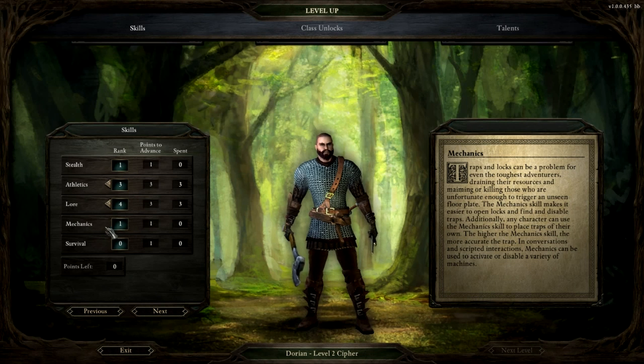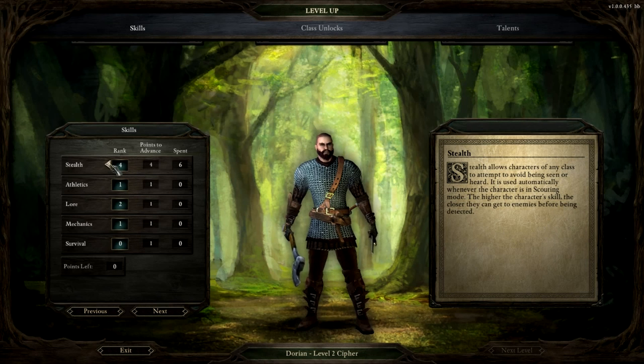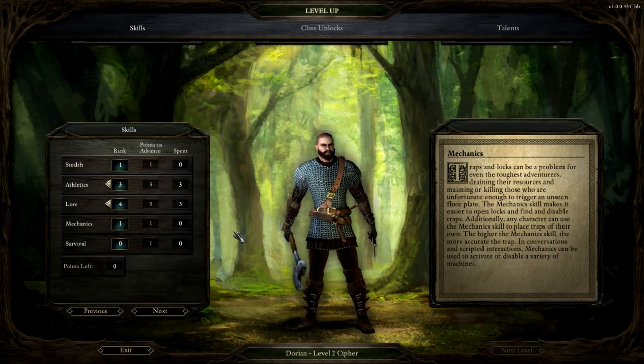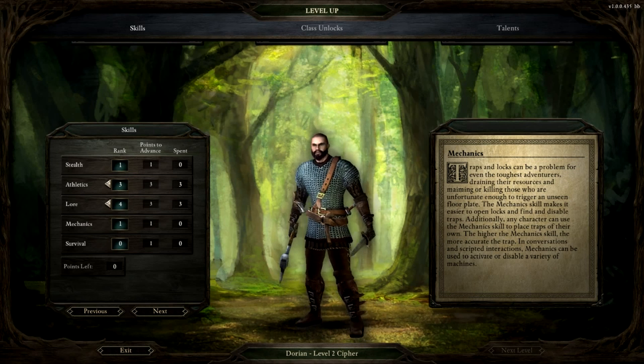I love not being forced into a character archetype in order to do a certain thing. You don't actually need the rogue for stealth, lockpicking, and trap disarming — you can put that on any character as long as you bump their skills up. One downfall of the game so far is that when you're in a conversation, regardless of how close your party is, it doesn't use the highest party member's skill. If a character in your party has a high enough skill to activate an option, I think they should butt in to the conversation. A lot of games have done that, and I don't remember if Baldur's Gate did or not.